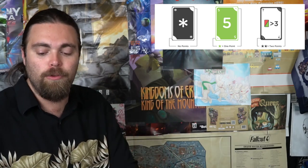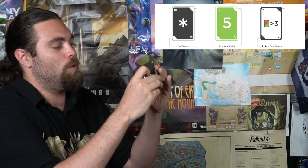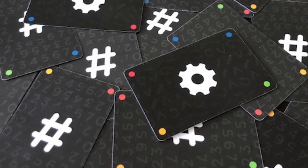Each of the cards is going to have either one of these hashtag symbols or gear symbols. These are going to be like the actions or the different things required for you, and these ones are going to be either numbers or asterisks which are considered wild. Each of the games are kind of different in their own way, in which you're going to be trying to solve for these things and if you can solve them you're going to score points.